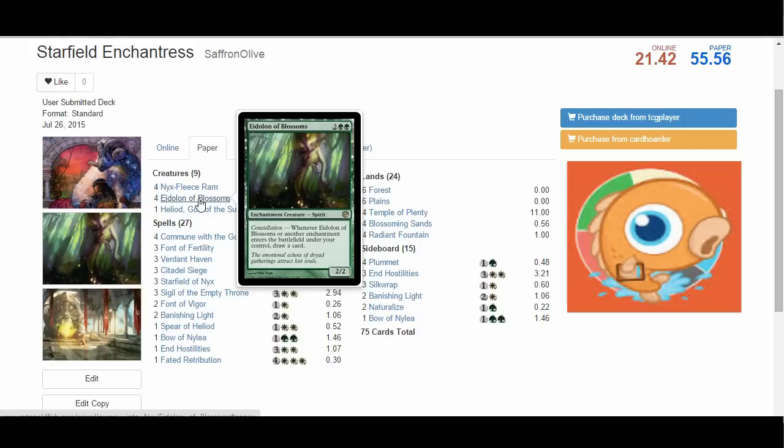Those are the three big enchantment cards. The rest of the cards are designed to work around these cards and make them better. One of the problems with Starfield, Sigil, and even Eidolon is that they're kind of slow — they cost five mana and don't impact the board immediately. But instead of fighting against the slowness, we embrace it. Our entire deck is built around stalling out the game until we can get our powerful plays at four and five mana going.